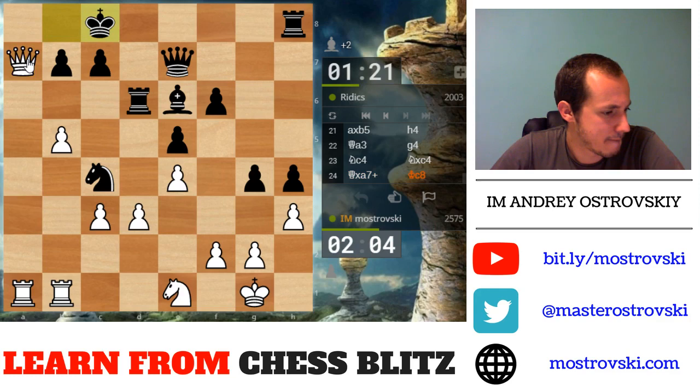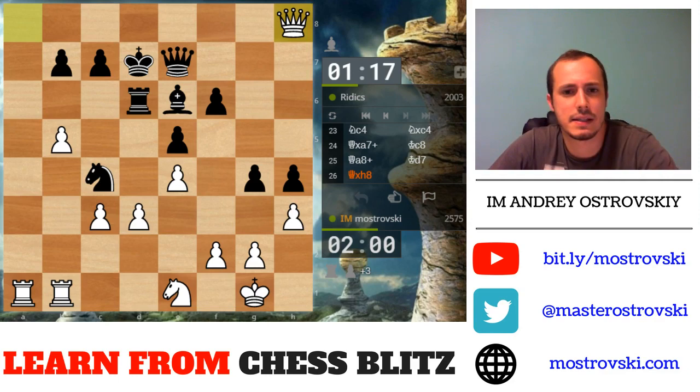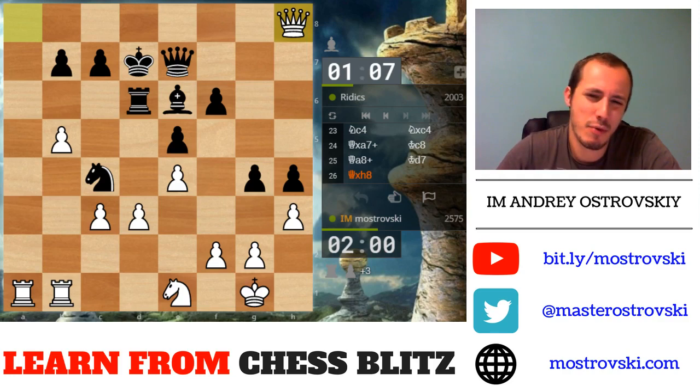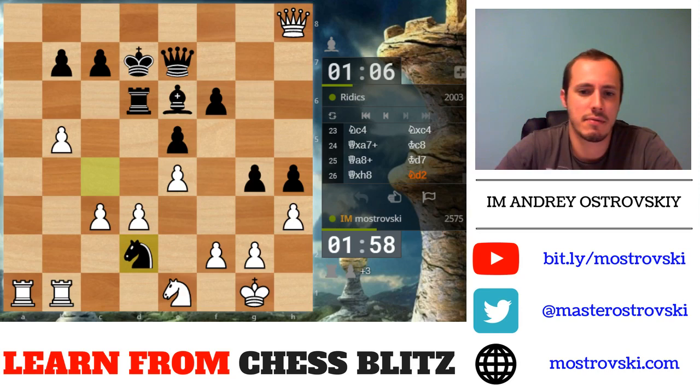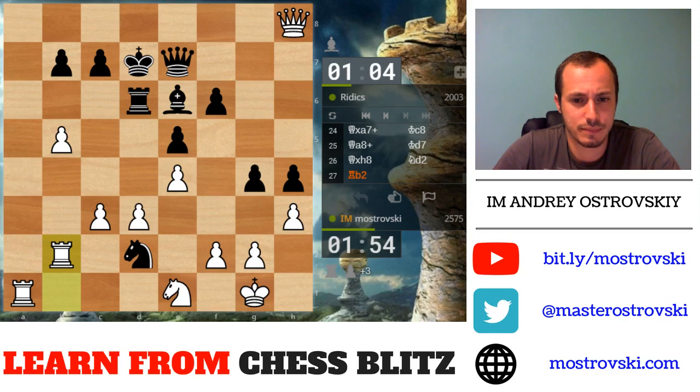Let's take here — check — and takes here. So I have an extra exchange at first and the attack continues. I want to put my rook on a8 — h4 is hanging, and I should be winning for White for sure. Knight c4 was probably the decisive mistake — I thought bishop c4 was the best chance. The knight will be trapped here after rook b2 — nowhere to go. Oh, knight b3 is possible — okay, I missed this. Let's activate the rook then.